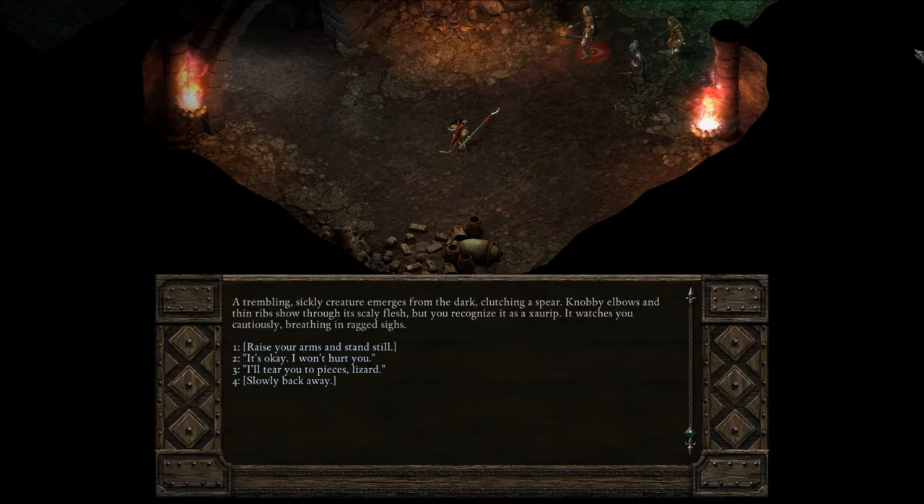A Xaurip! A trembling, sickly creature emerges from the dark clutching a spear. Knobby elbows and thin ribs show through its scaly flesh, but you recognize it as a Xaurip. It watches you cautiously, breathing in ragged sighs. Okay, it's a sickly Xaurip — or are they all like that? Do they speak English or Common?